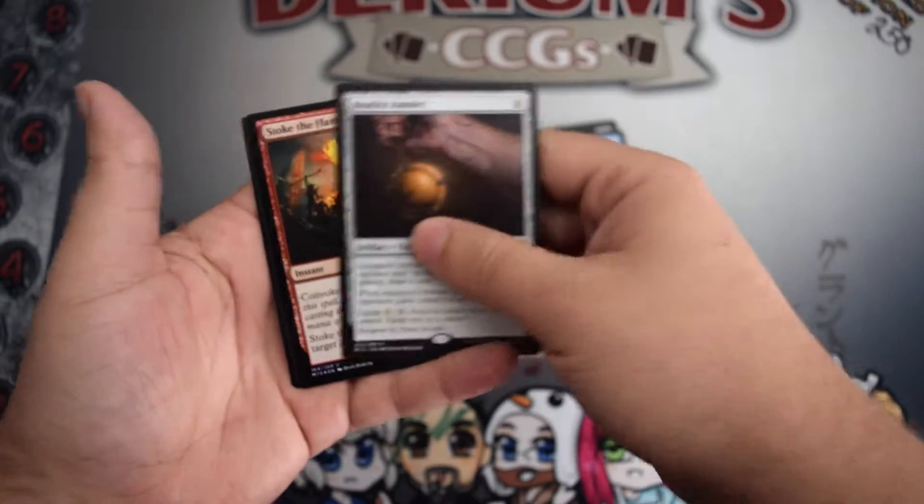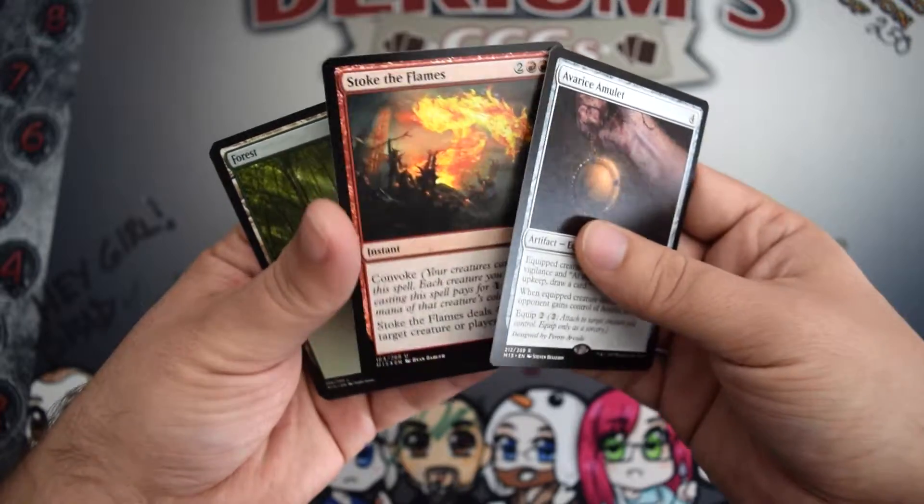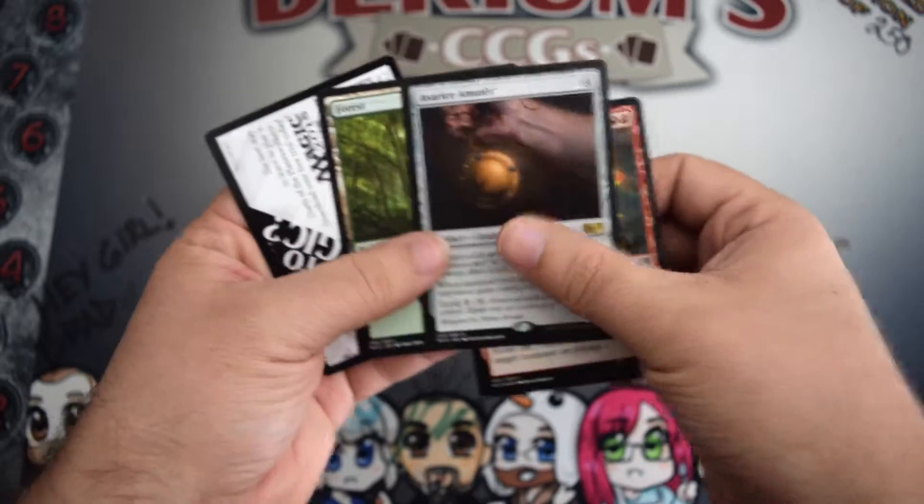Our rare is an Everest Amulet. And oh, look at that — Foil Stoke the Flames. Very, very nice.